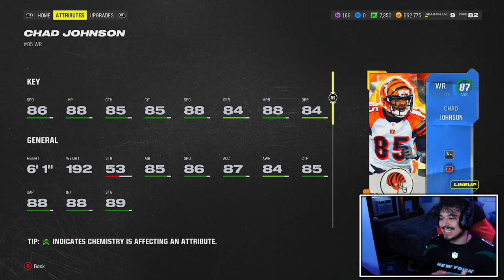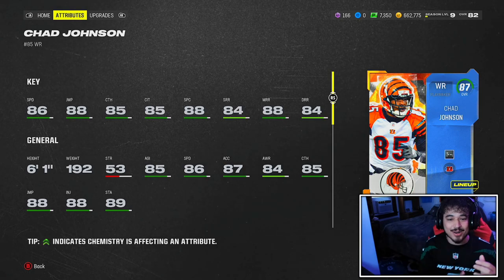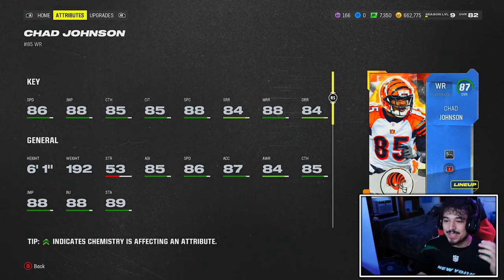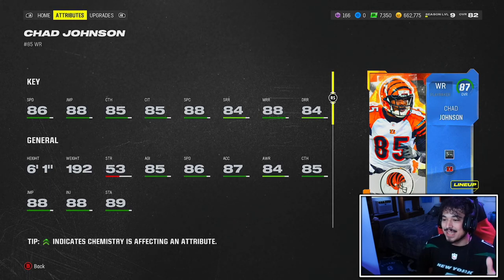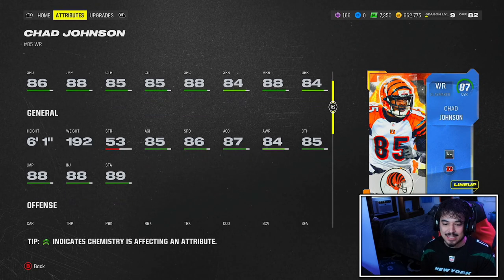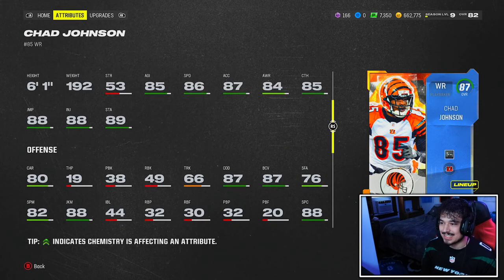What's going on guys? Today we are looking at the brand new Chad Johnson, the brand new Chad Ochocinco — 86 speed, 87 acceleration, 84 short route running, 88 mid, 84 deep, and after the catch the card's also a bit of a monster with the 88 juke move and the 87 COD.